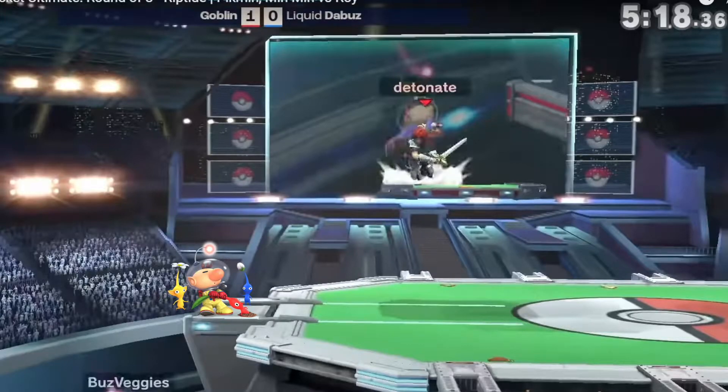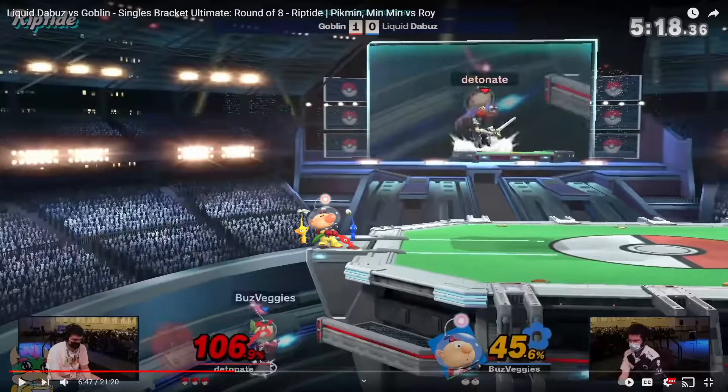trying to go up and around, trying to throw projectiles — everything DeBuzz wants to do can be covered. Now it is humanly impossible to cover every single option; however, one expects someone to maybe attempt to cover the option. Like maybe Goblin will swing and try to catch DeBuzz jumping or catch DeBuzz trying to go underneath.